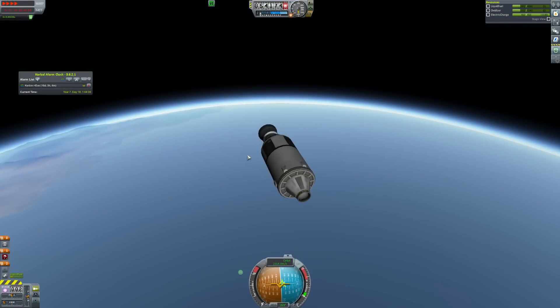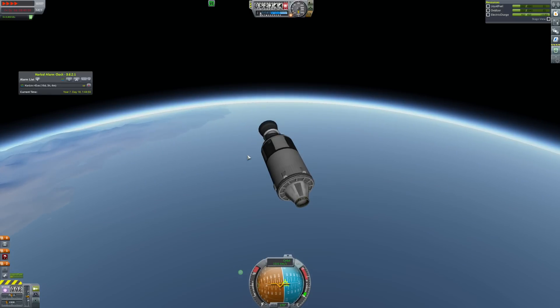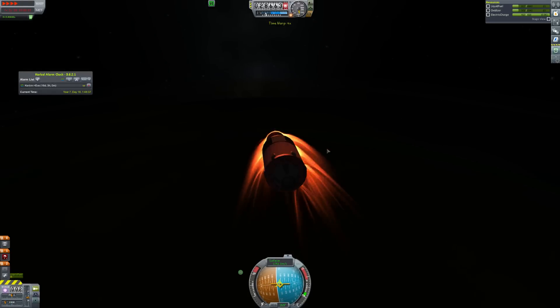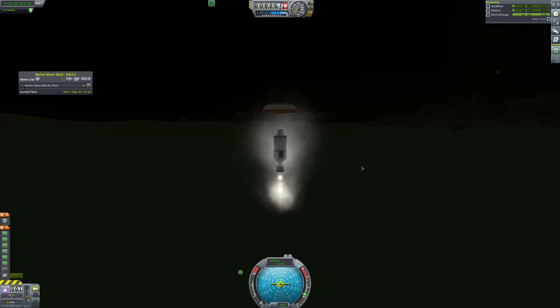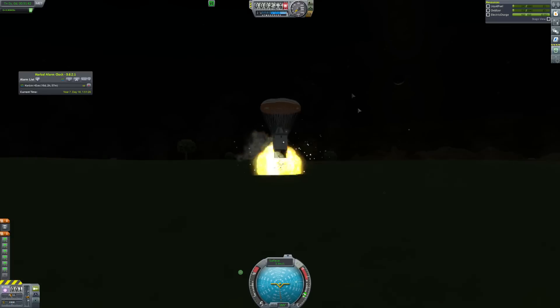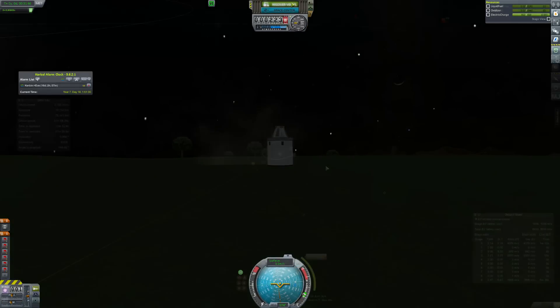Now we're just going to bring back the second stage as it drops through the atmosphere. It's going to land in the dark, just a blaze in the night sky. We touched down pretty close to the KSC, but a little hard because I didn't fire up the engines enough and it had more fuel than I thought.